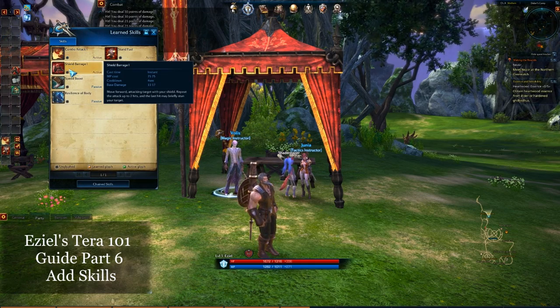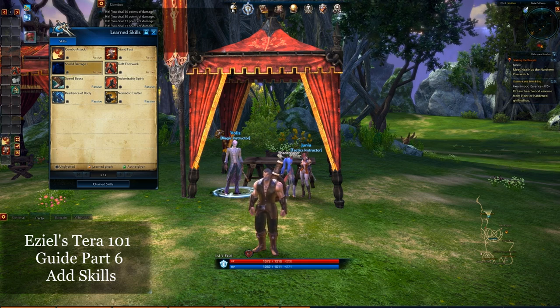Our new skill here that I've got is Shield Barrage. You just take this skill, drag it over, and that's it.